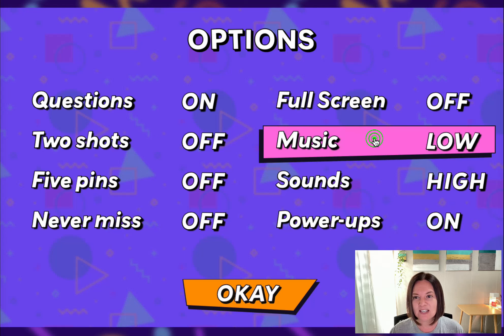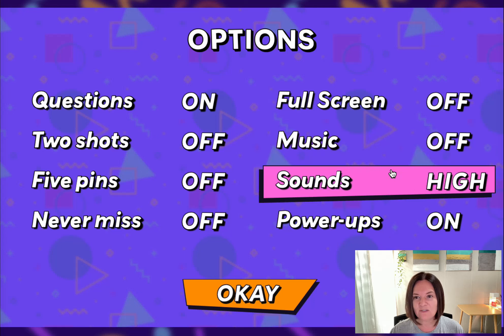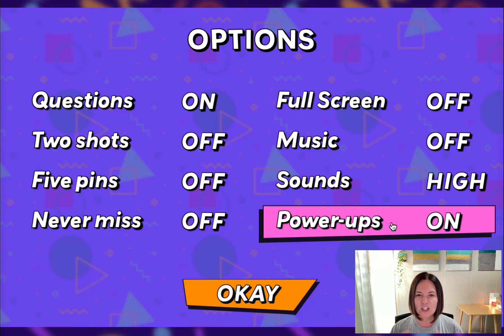Now you can turn the music down to any volume you want — for this we'll just go ahead and turn it off. And power-ups: I'm going to leave the power-ups on. You can go ahead and turn them off at any time if you want to.